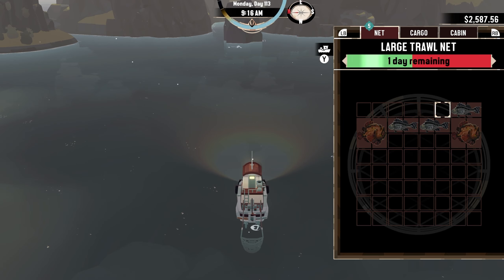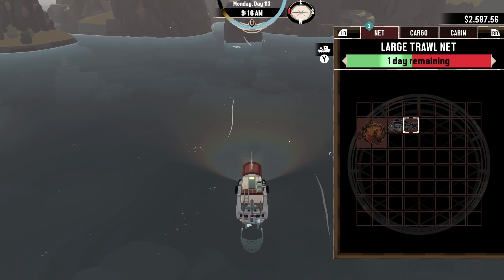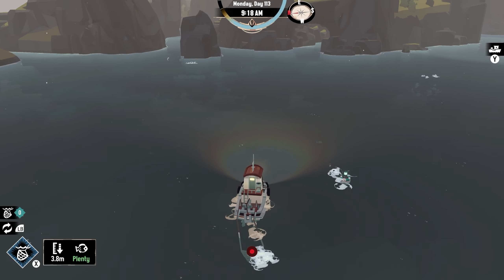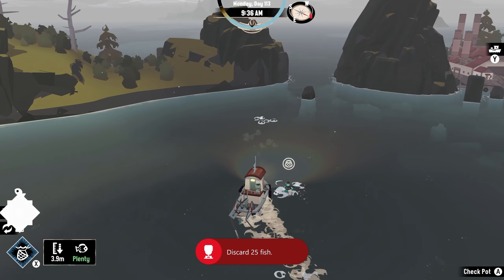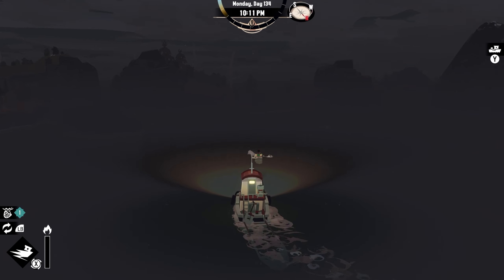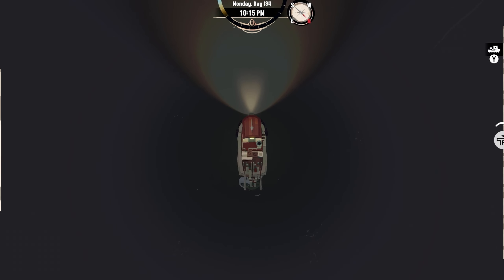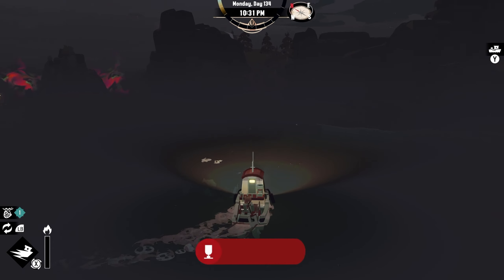Taking out in Gale Cliffs for a bit, I decided to buy a Trail Net that allowed me to scoop up fish when I'm sailing around. After picking up a bunch of fish and discarding a bunch of fish, I got the achievement, Unwanted. I decided to drop a ton of pots in the center of Gale Cliffs to scoop up a ton of crabs. After a bunch of scavenging different areas of the map and collecting a hundred plus crabs from pots, I got the achievement, Trapped by These Walls.